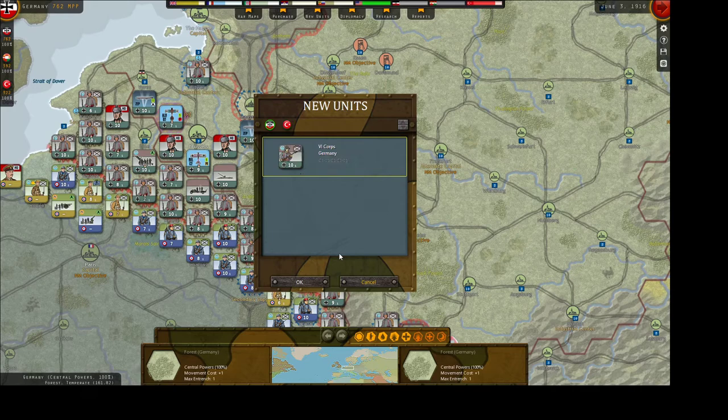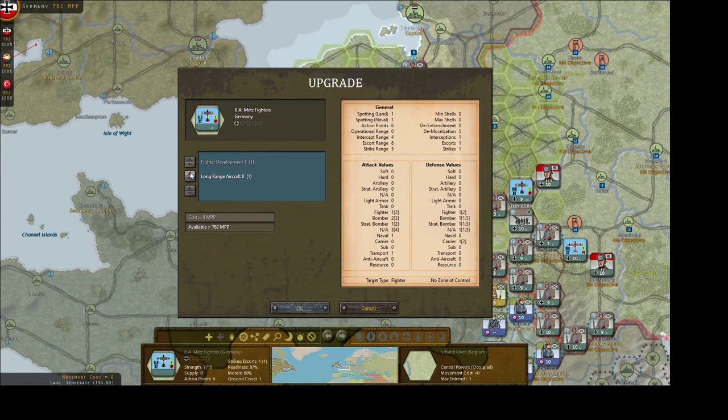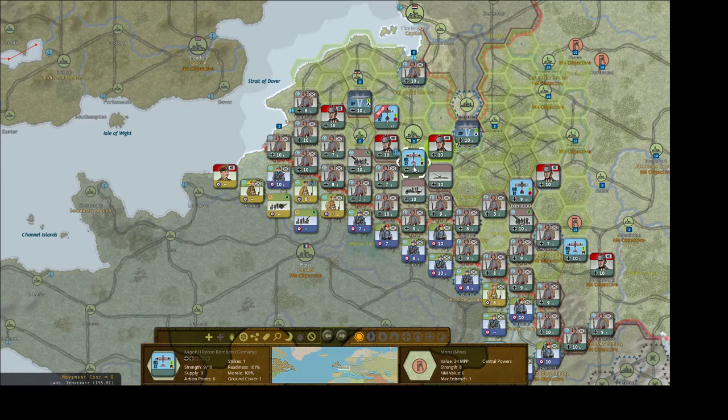We've got an Ottoman fighter and 6th Corps, but we're not going to do anything with that. We're going to come here and upgrade this to long-range fighters.